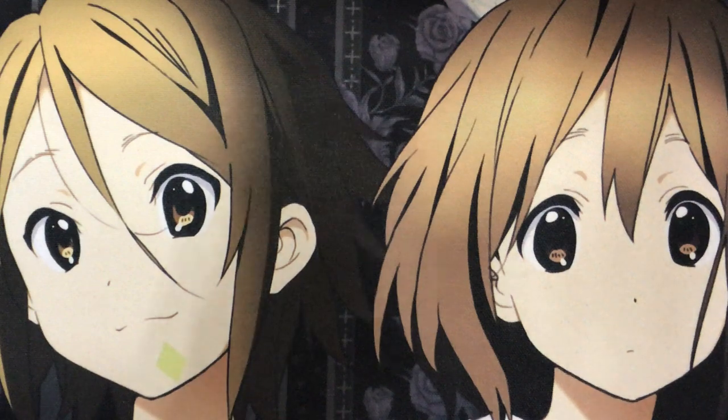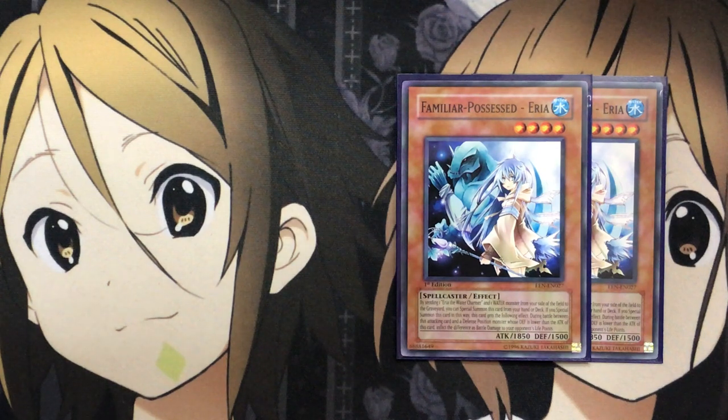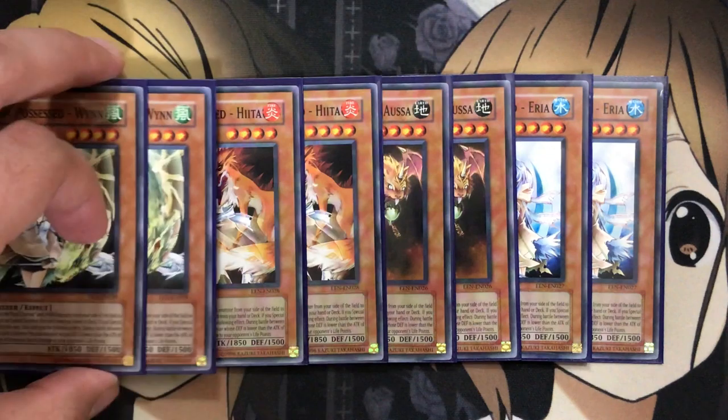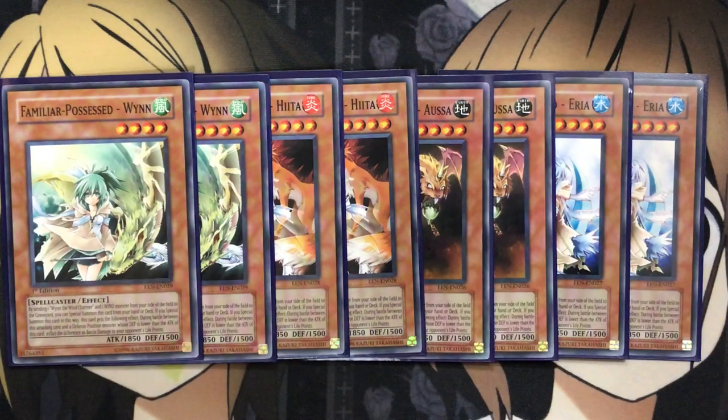With the release of Eria, I wanted to focus on all the different elemental Familiar-Possessed cards in the deck. I'm running two Familiar-Possessed Eria, two Familiar-Possessed Aussa, two Familiar-Possessed Hiita, and two Familiar-Possessed Wynn. Each has the same effect: by sending one of their respective Charmers and one monster of the same attribute from your side of the field to the graveyard, you can special summon this card from your hand or deck. If special summoned this way, this card inflicts piercing battle damage.